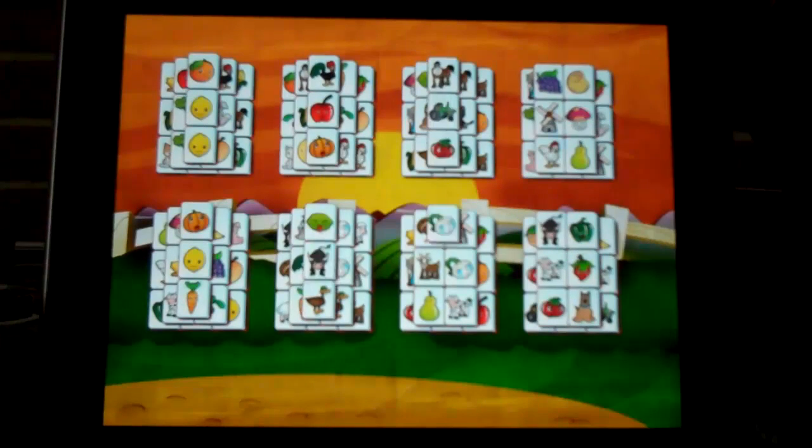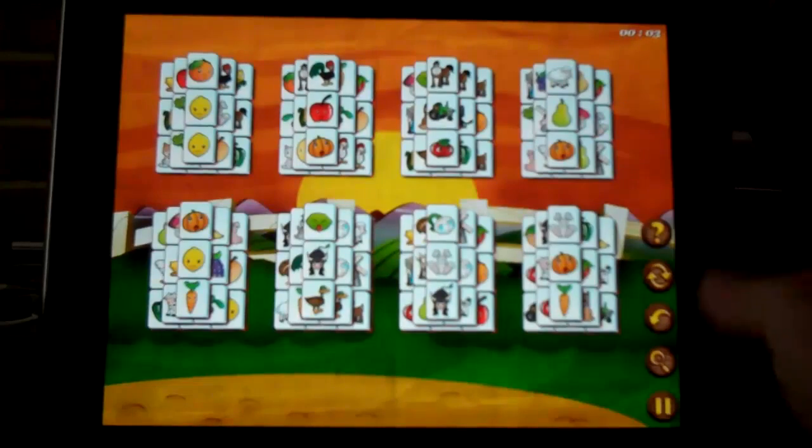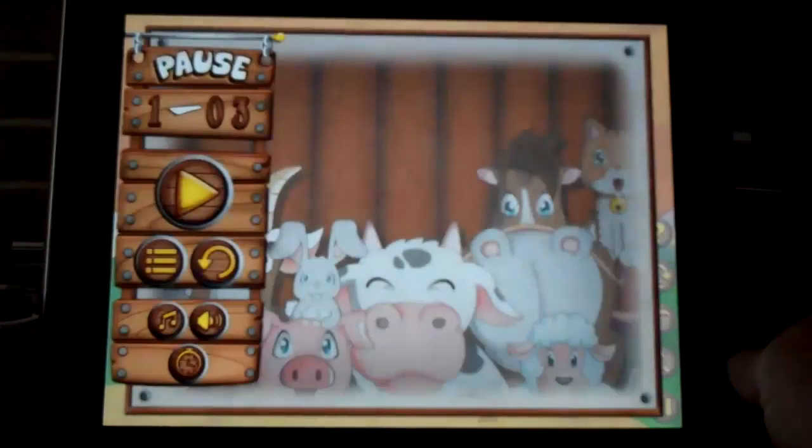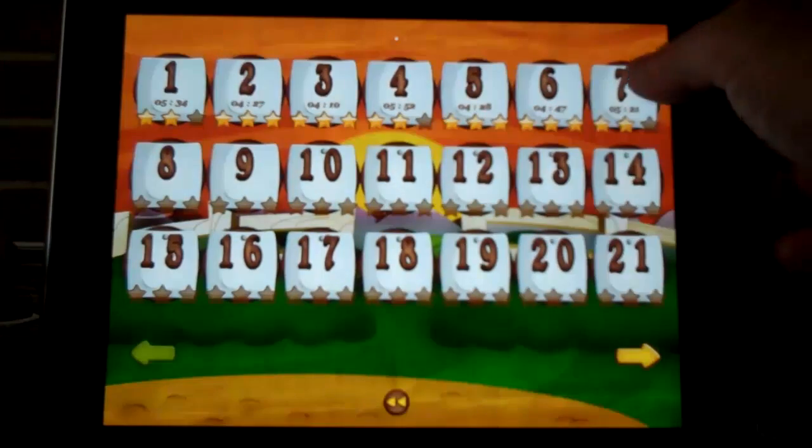I'm going to show you how to choose a new puzzle. Push pause and then go back to the layout screen, and choose whichever other layout you want.